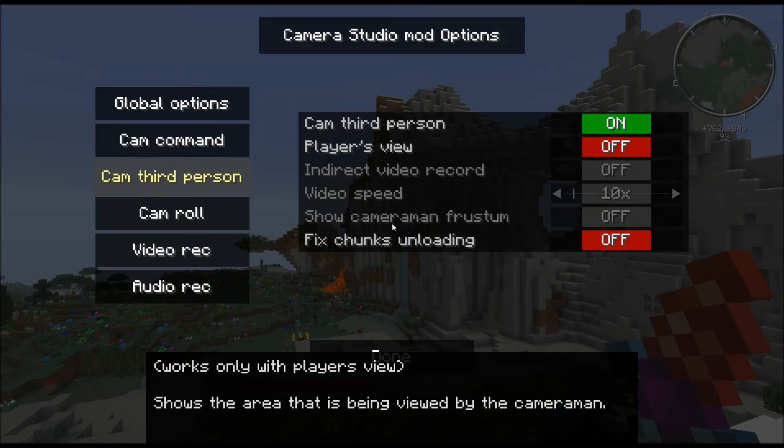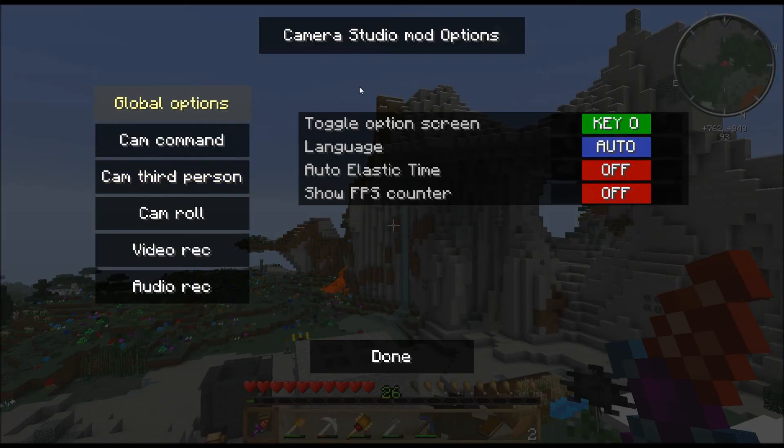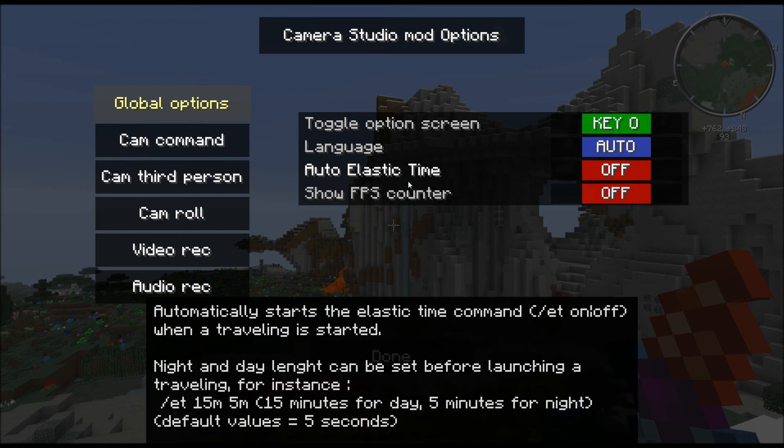So if you press O, you'll end up coming to this Camera Studio Options. Let's go to look at the Global Options real quick. You can see where you can set the key to open the screen. Language — I'm not sure what other languages are — English, French, and Auto. We'll leave it on Auto because I'm English. I wouldn't understand it if it went to French.